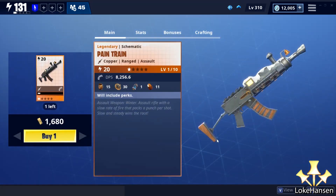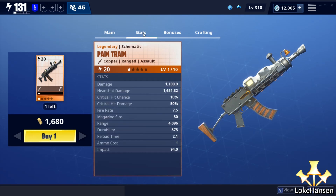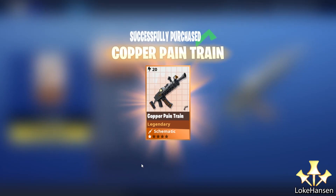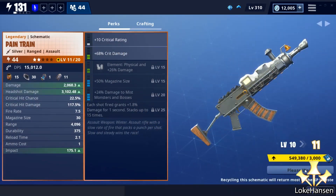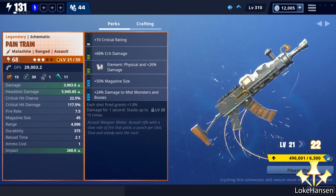The definition of power creep has been added to Fortnite Save the World. The Pain Train is a crazy new ranged assault rifle, and this video is going to be about the ways you can get absolutely unreal results with this weapon in Fortnite Save the World. Hello guys, and welcome to another one of my Fortnite videos.